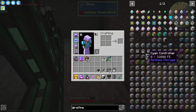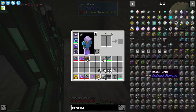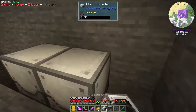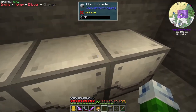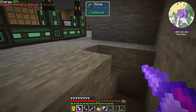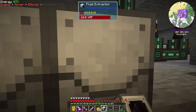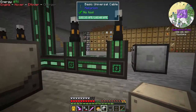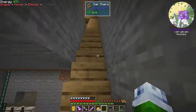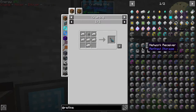I need a wrench. Is there a wrench in refined storage? There it is. Okay. Well, since that's the case, let's go ahead and just place these down. I wanted these here so I could just place them on the back of these things. That's the way they're supposed to go. Let's go get this wrench.